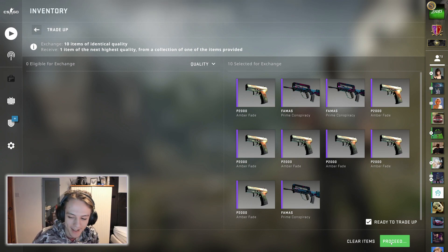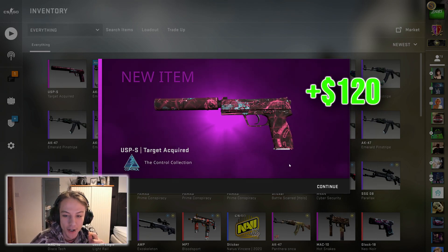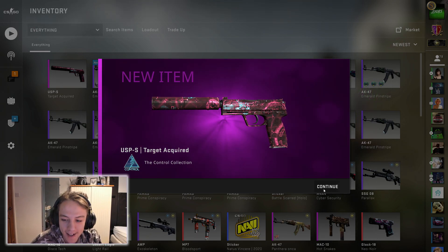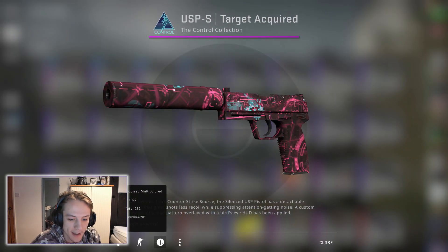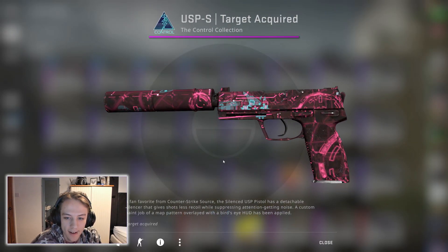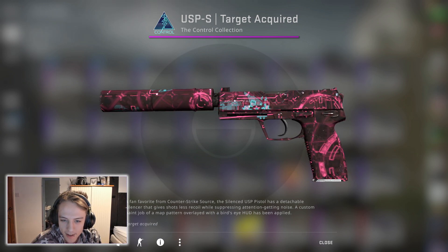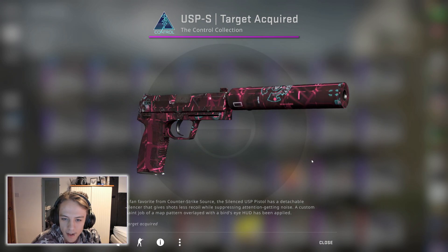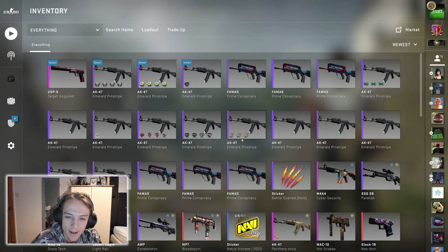Okay, you ready? Three, two, one — Yes! That should be minimal wear. Is that a point zero eight nine? Oh, that's a nice float. What's all this little blue stuff on it? I've never really noticed that before. I mean I think it has different patterns, I'm not really sure. Okay, that's a profit one — very nice.